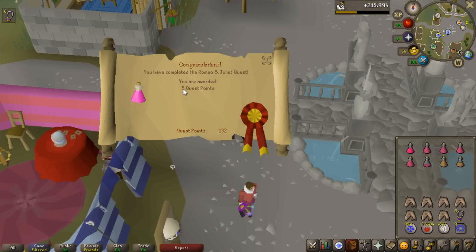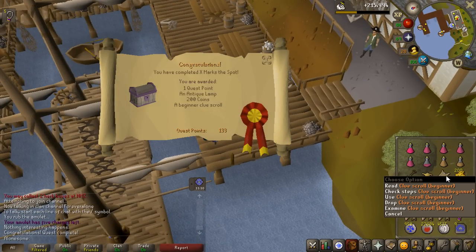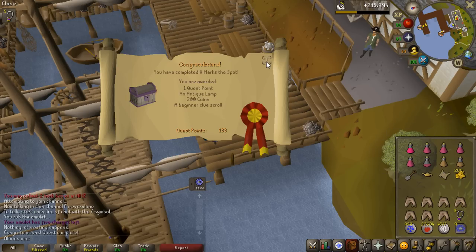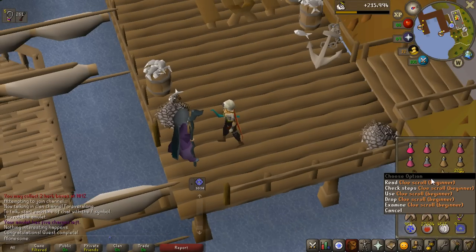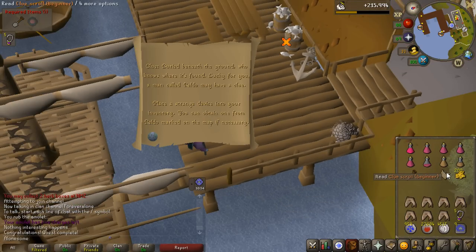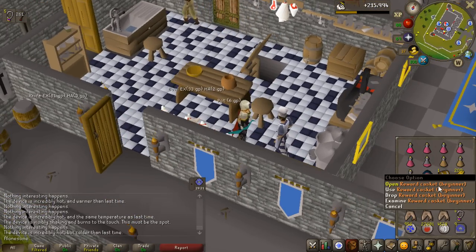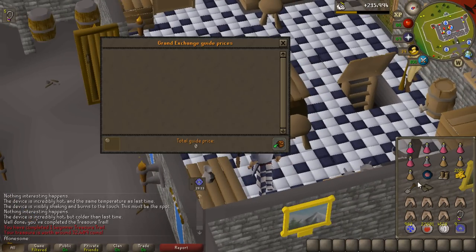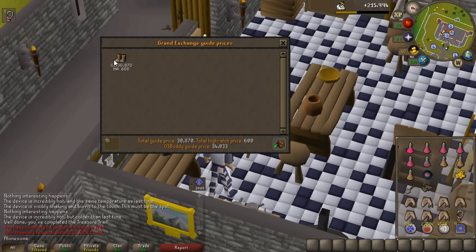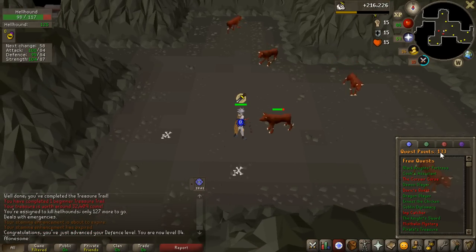Romeo and Juliet is an obvious first one to complete for five quest points - ridiculous amounts. I also thought it would be interesting to complete the X Marks the Spot quest because that gives a beginner clue scroll, and I got 300 runecrafting experience from it - pretty neat. Only one quest point for that unfortunately. Let's complete this beginner clue and see what we get - probably 10 gp. Oh, that's actually a unique - it's 32k though. Yep, 34k total - hey, for a beginner clue that's way better than I expected.